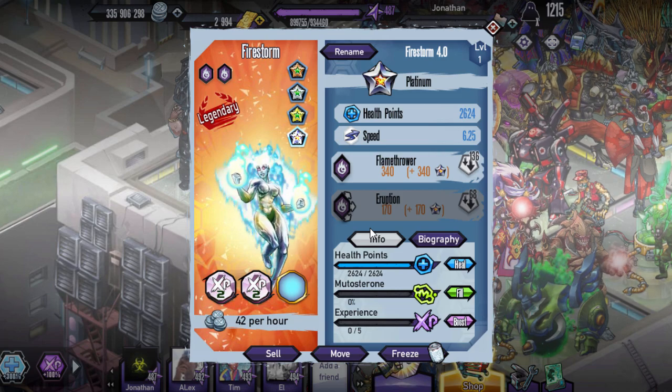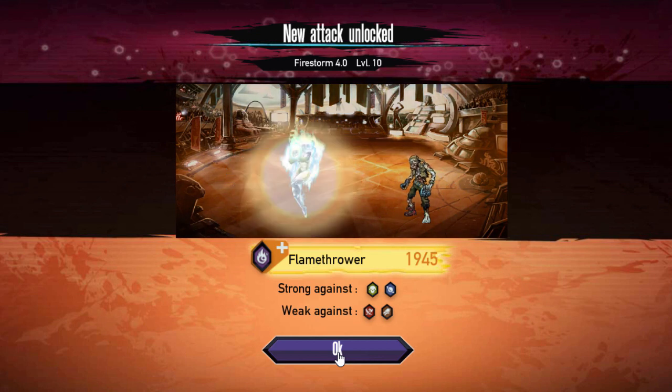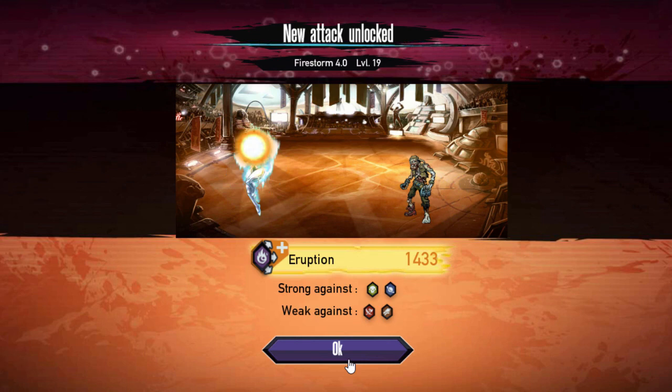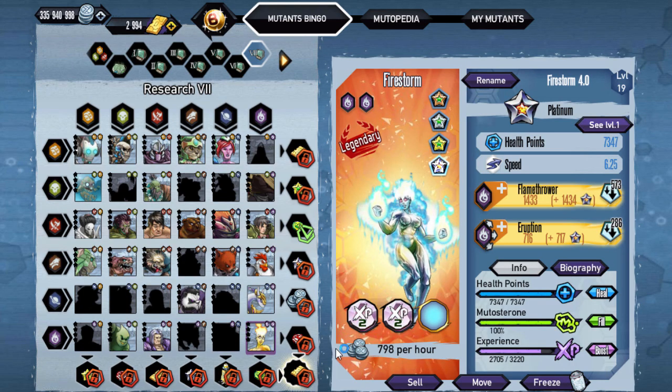Probably not gonna use it, but it does look pretty sick. I do recommend getting it for that reason. We do also have Curse as its ability. There is the first skill Flamethrower, which I actually like better than Eruption, but up to you to decide.